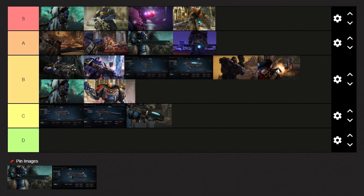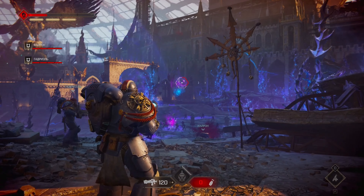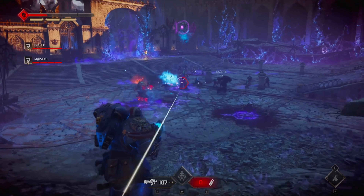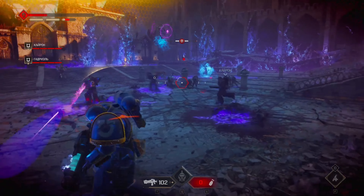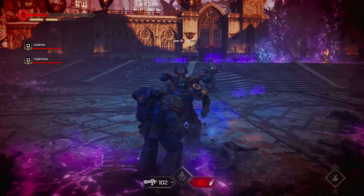For one of the last C tier weapons we have the Heavy Plasma Incinerator. This is the heavy version of the Plasma Incinerator. It is great for dealing massive amounts of damage, but it has very poor fire rate. You'd be better off with one of the other plasma weapons, and that's why it deserves to be placed in the C tier.